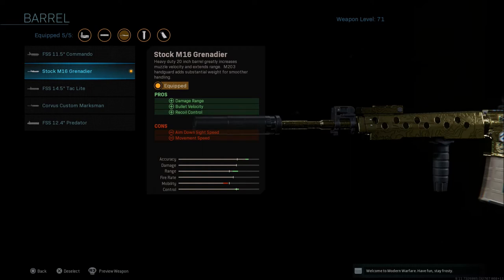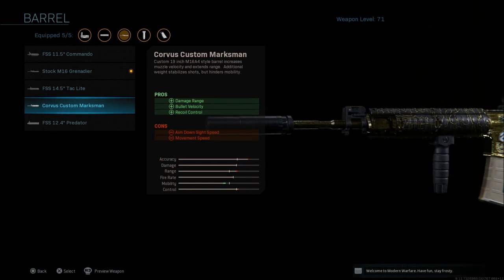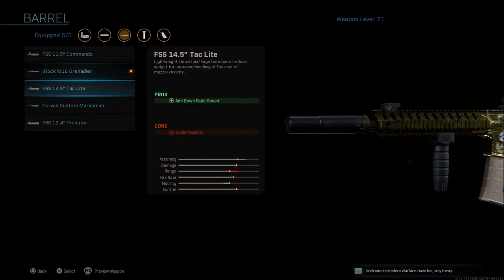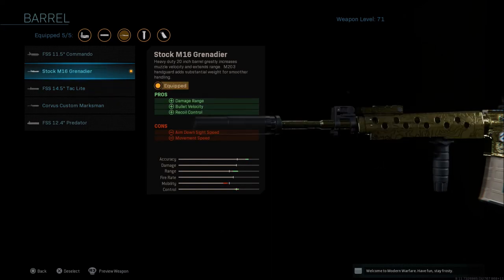The Grenadier barrel is one of the best attachments for the gun but also one of the worst. It makes the gun very versatile at range, giving you about two to three more meters than the custom Corvus Marksman. However, it's going to knock your ADS speed down — about three frames longer to ADS than any other barrel on this weapon. So this is a class where you always want to be pre-aimed; it's not a barrel for running up on people. This is more of a hang-back, pick-people-off-with-the-silencer kind of build.